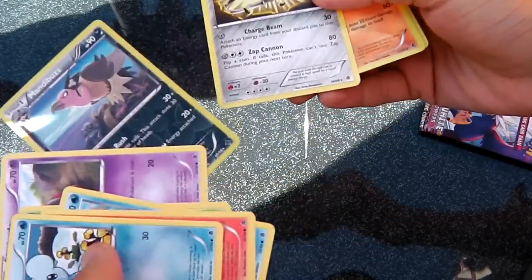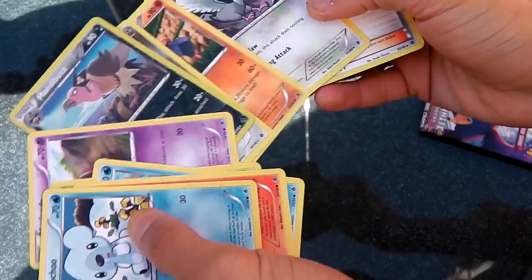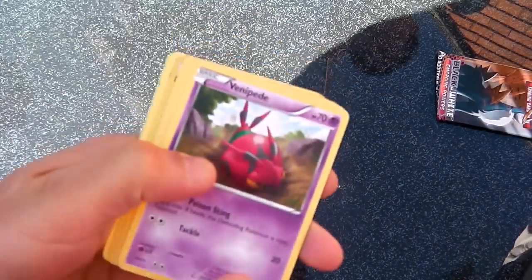This is a Mandibuzz and a Klinklang. And a Bianca. So how many packs have we got left now — four? Four packs, one catcher. It's possible — we had one pack, one catcher earlier. So why not? Anything's possible.